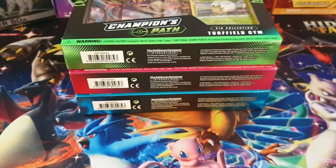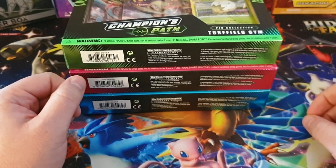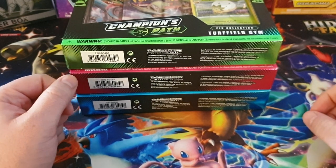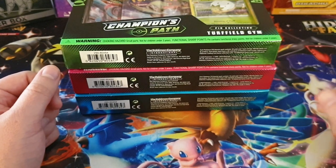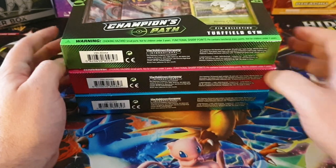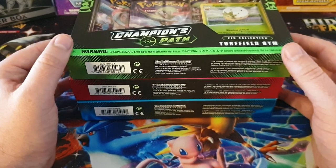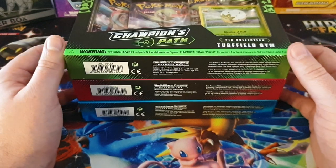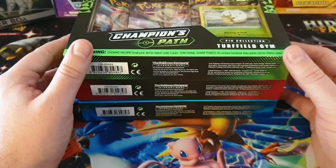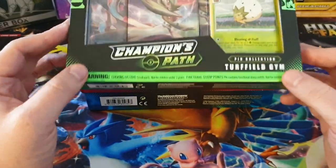Hey, what's going on everyone and welcome to another Shining Kiwi video. Today we've finally got some Champion's Path to open. I've been waiting for these pin collections to arrive for quite a long time now. Both them and the Elite Trainer Box are pretty much sold out here in New Zealand, so they're getting extremely hard to get a hold of. Originally I had ordered a case of these with two of each, but that got reduced because of stock allocation, which is happening everywhere in the world at the moment.